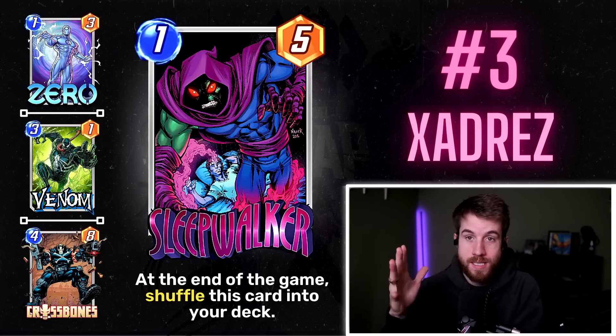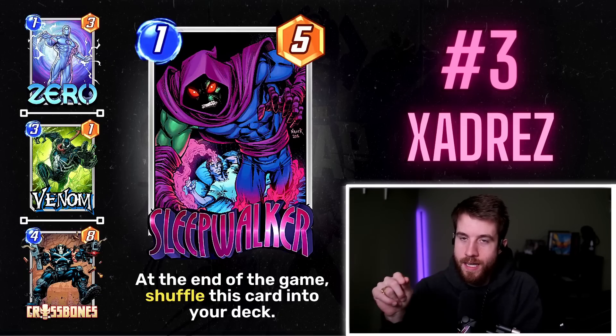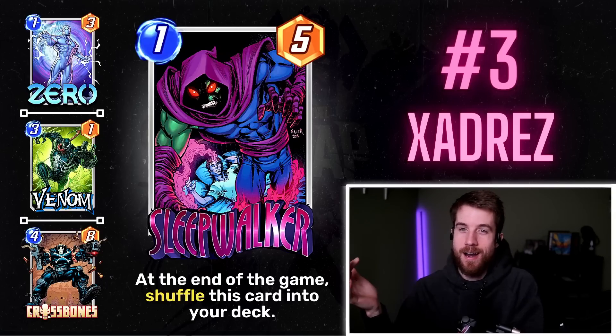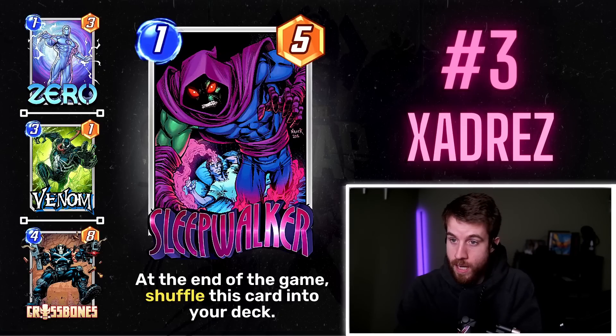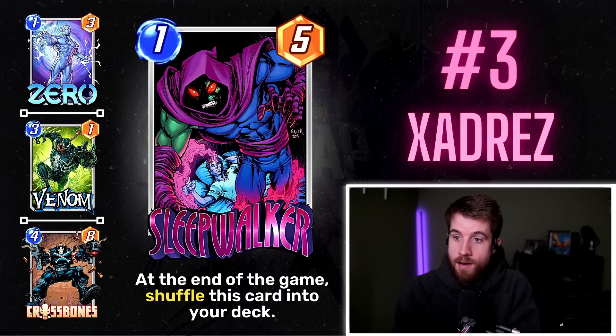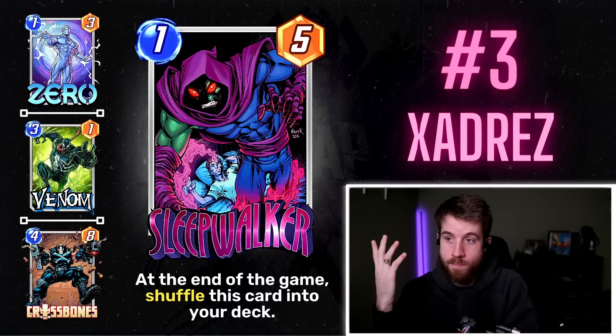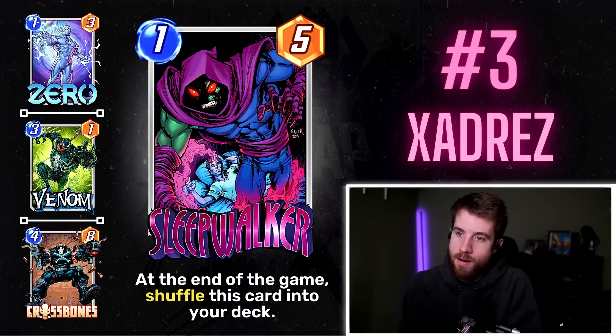Zero removes the ability — now it's effectively two energy for eight power, happy days. Venom eats it up and gets the full power. Crossbones needs the location to be winning and a 1/5 really helps you play Crossbones and get that card out. Then there's the overarching idea of having priority — having that five power out there helps you get priority for the remainder of the game. It will dip at the end of the game, which is a bummer, but at least up until that point your on-reveals trigger when you want them to.